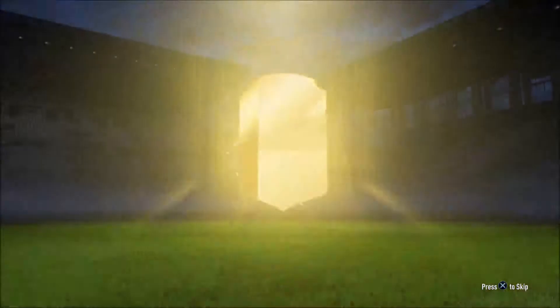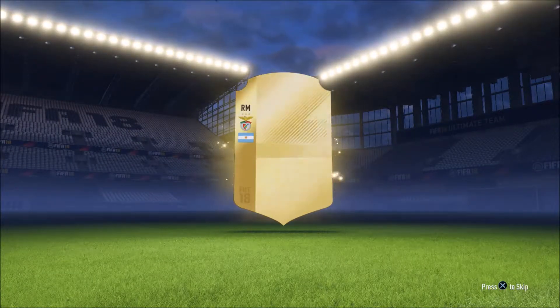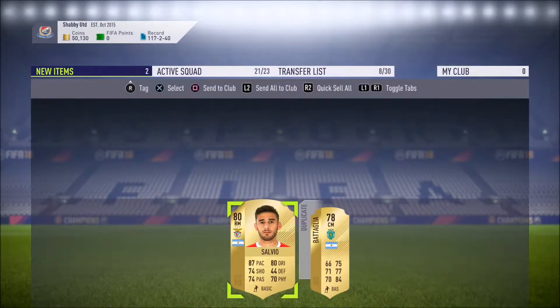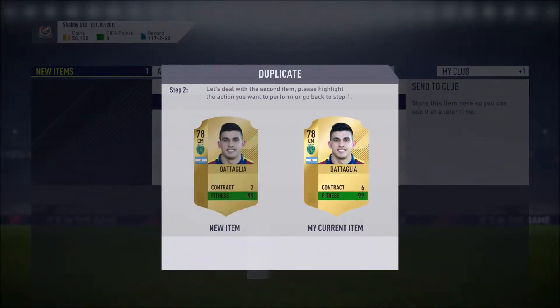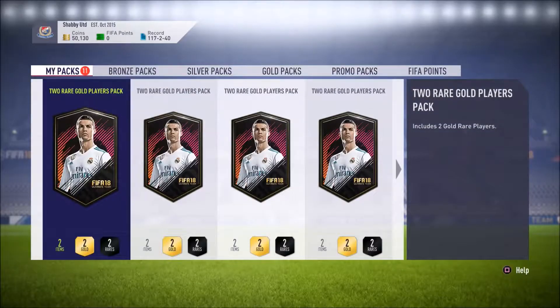Still not a good one - come on, where's the good players? I've seen some people get some amazing players in these packs. That is going to be Salvio - again, a player I think we already have in our squad. We must have cashed him in but we have got this guy in our squad. So we'll put him on the transfer list - don't know if he's going to sell, but we might get some coins out of it.